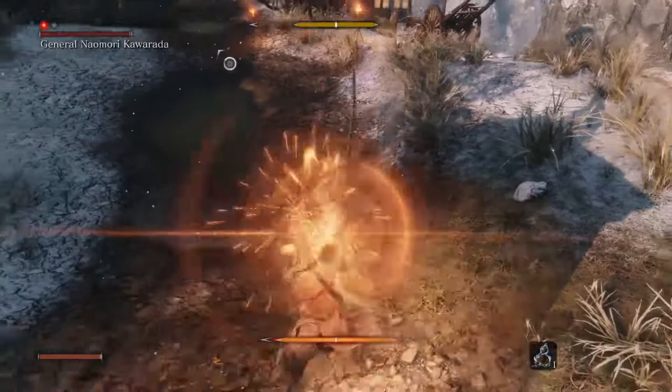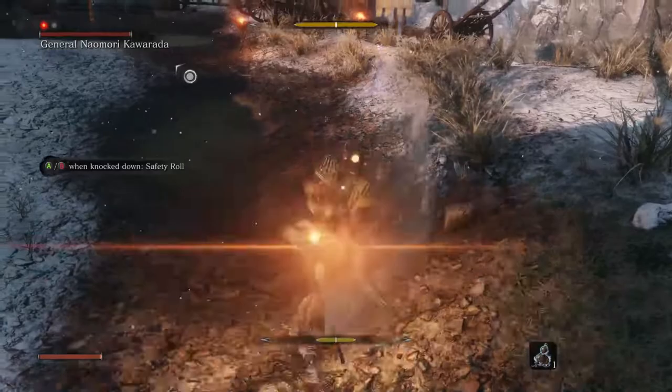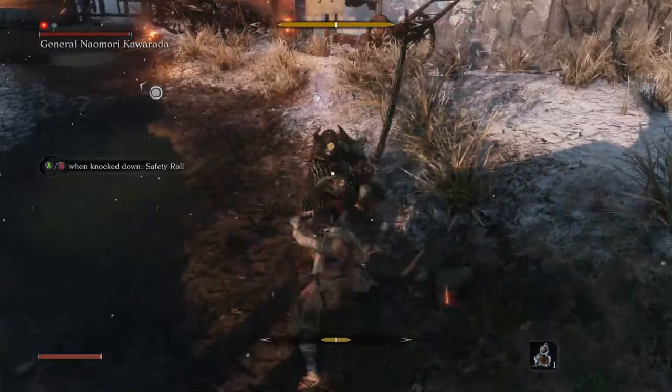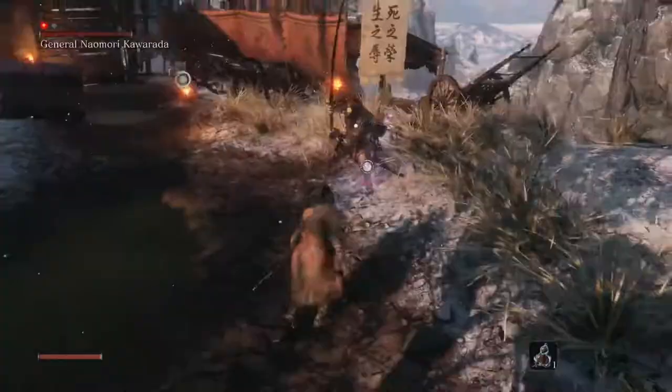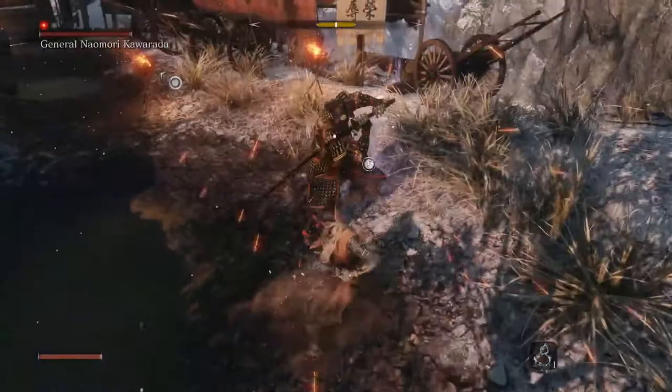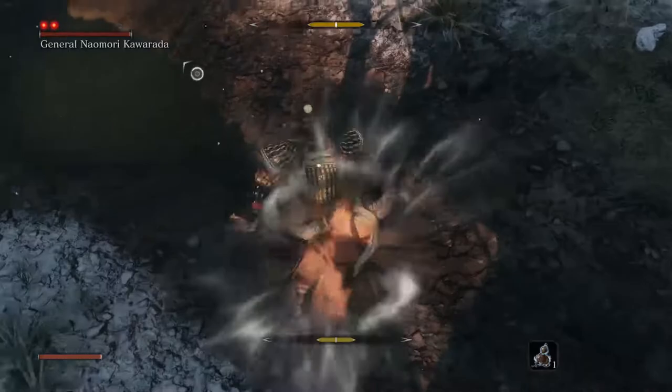He has one key difference which we will discuss. Whenever he lets out a roar, he puts his sword on either side where you can see a shining glint in the blade — it means he is winding up a swipe attack. This attack cannot be blocked or deflected, so it needs to be dodged by dashing away or jumping over the sword. Whenever an enemy uses a sweep attack, there is a short window where if you jump on them and press jump again as if wall jumping, you will stomp on them and deal a lot of posture damage.